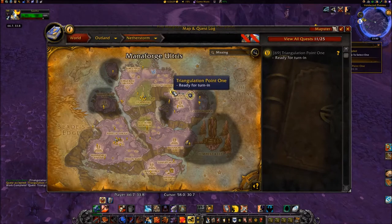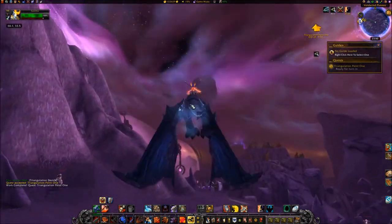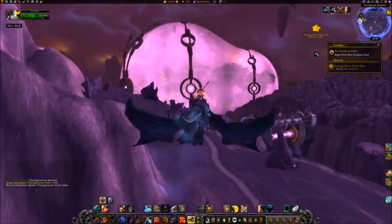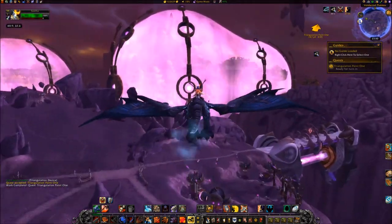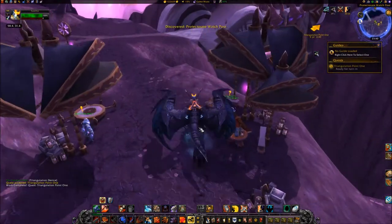Travel west to the Protectorate Watch Post at coordinates 58, 31. Turn the quest in to Dealer Hazine.